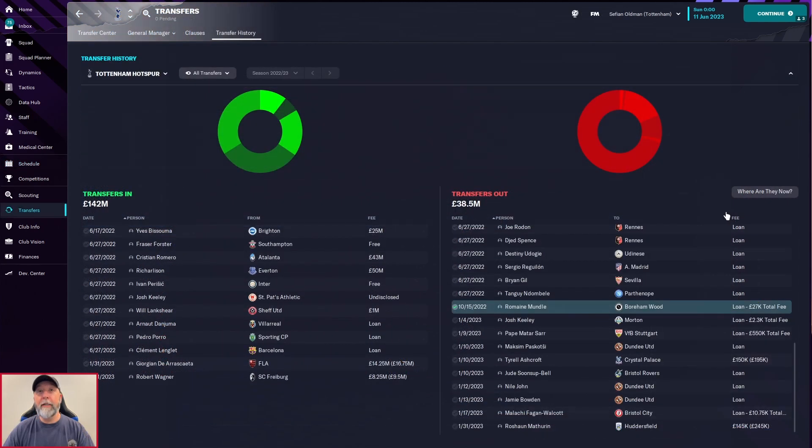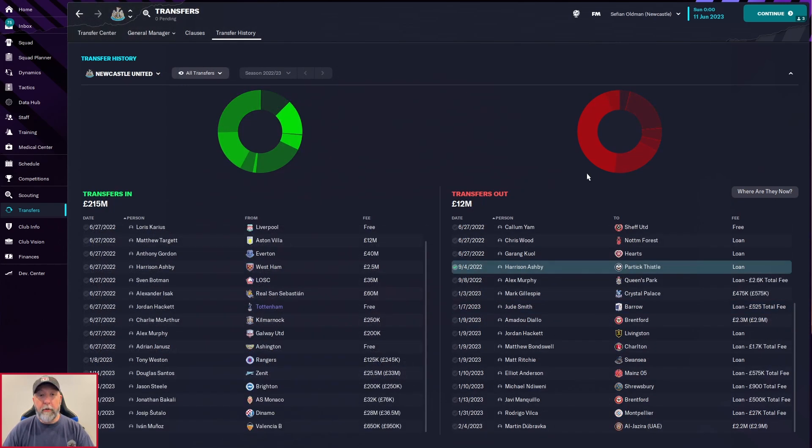Transfer-wise for Tottenham: not getting rid of anyone of note for a lot of money, and not really bringing in many people — Georgian de Arraskaeta-Keita from Flamengo for 14.25 million and Robert Wagner from Freiburg for 8.25 million, so not spending a lot. Newcastle get rid of Diallo for 2.3 million and Dubravka for 2.2 million. They bring in a bunch of players: Tony Weston, Santos, Steele from Brighton, Bakali from Monaco for 32k, Shatalá from Dynamo for 28 million, and Muñoz from Valencia B.